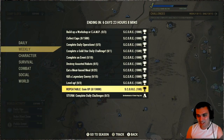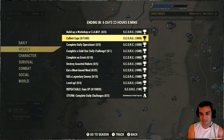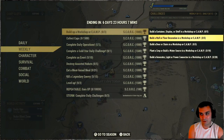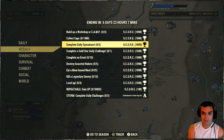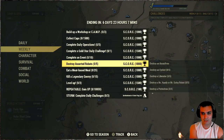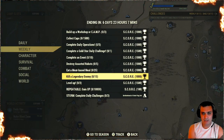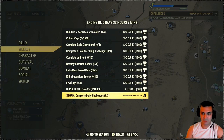Alright, weekly — there we go. Brotherhood of Steel flag set! Definitely gonna do that to get that Brotherhood flag set. For the weeklies: build a workshop or camp with all these items, just capture a workshop and spam it with containers, floor decorations, and stuff like that and you'll get it done. Collect 1,500 caps. Complete daily operations five times. Complete a gold star daily challenge. Complete an event ten times. Destroy all the robots — usually do that at the White Springs golf club. Kill a legendary enemy fifteen times. Level up — repeatable. I'm gonna do the daily challenges to get this flag set.